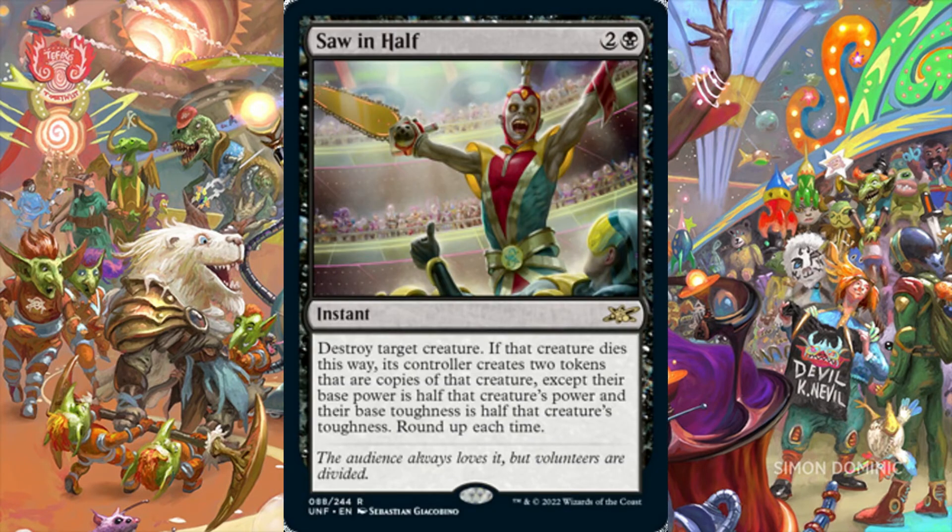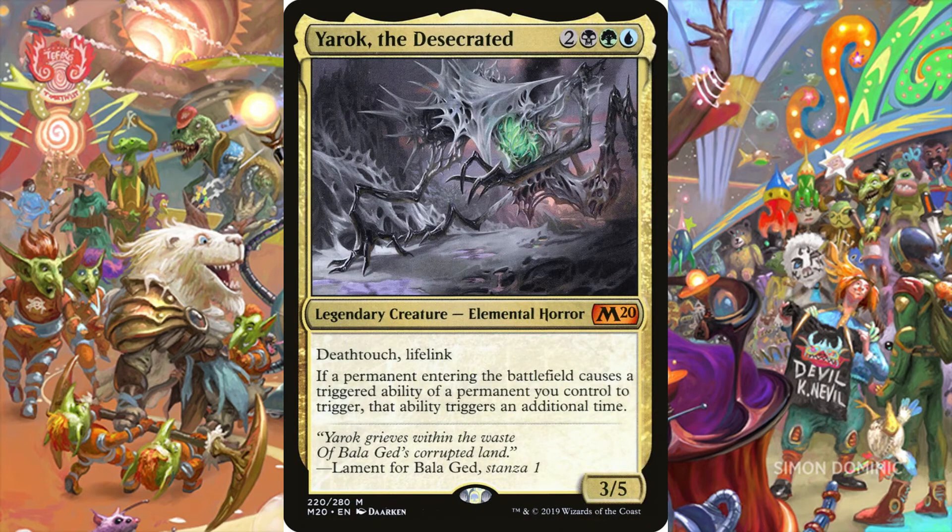Saw in Half is an instant for 2 and 1 black mana that destroys target creature. If that creature dies this way, its controller creates two tokens that are copies of that creature, except their base power is half that creature's power and their base toughness is half that creature's toughness, rounding up each time. A 1/1 becomes two 1/1s, a 2/2 becomes two 1/1s, a 3/3 becomes two 2/2s, and so on. More often than not, we want to target our own creatures with Saw in Half in order to reap the benefits of their Enter the Battlefield triggers. We can reap these benefits even further by jamming Saw in Half into the 99 of a Yarok the Desecrated build, which would double the ETB ability of each creature token Saw in Half creates. Whether we're interacting with opponents' board states, fetching lands, or creating creature tokens, Yarok the Desecrated builds just became a lot more powerful with Saw in Half.